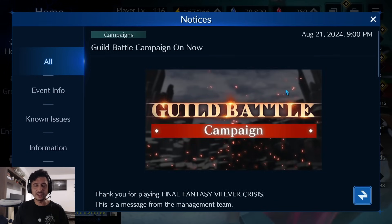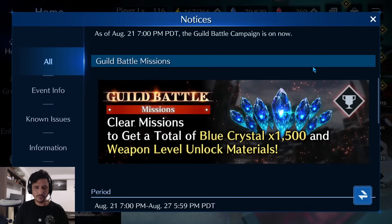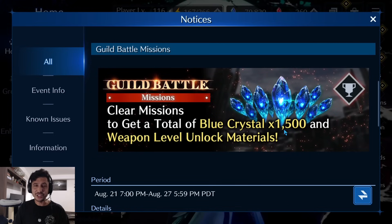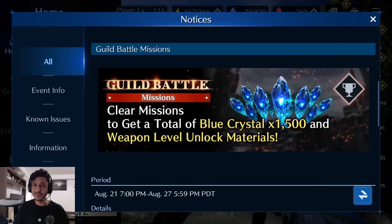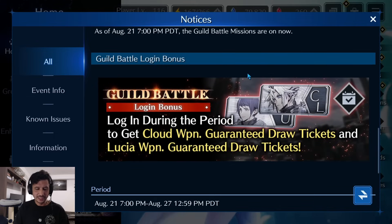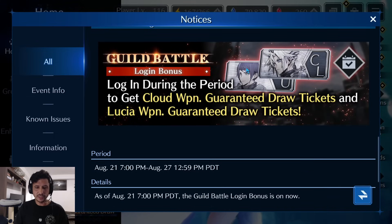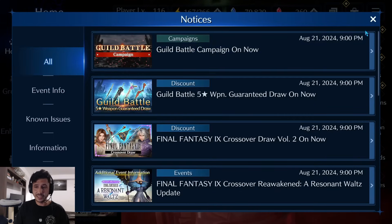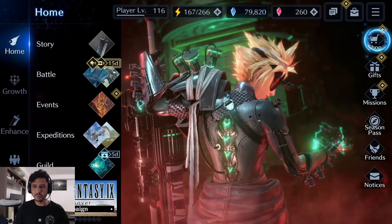The guild battle campaign is on now — clear missions to get a total of 1,500 blue crystals. Do you remember when missions used to give 9,000 blue crystals? We haven't seen that in a long time — hopefully something like that comes back for the one-year anniversary. The guild battle login bonus gives Cloud weapon guarantee draw tickets and Lucia weapon guarantee draw tickets during the period.